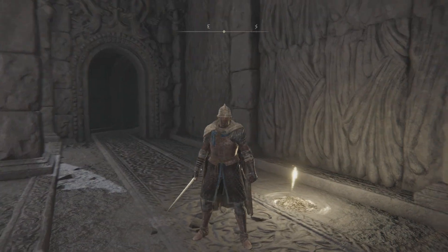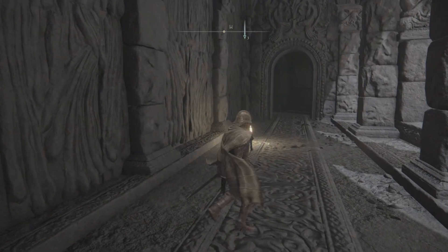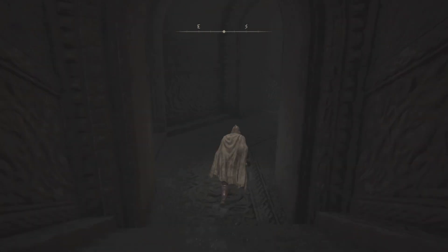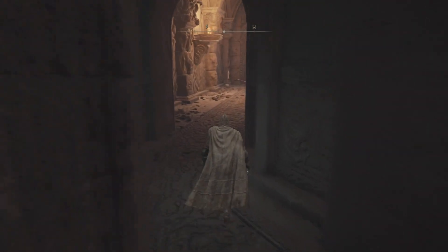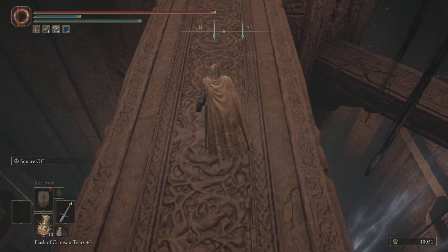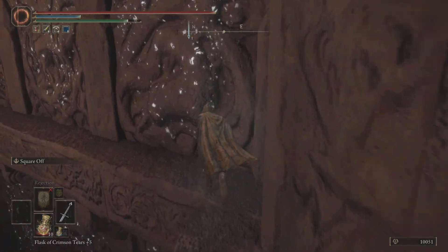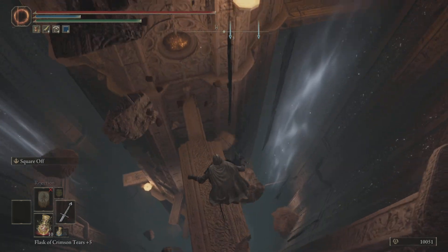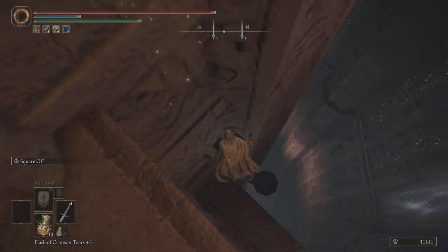That's the way to go up where you can activate Radahn's rune, and this way is to the basement where you have to fight the Godskin Apostle. Then you should get your hands on the Godslayer Sword, which is amazing against Malekith the Black Blade. I'll make a video on that as well just to show you the powers of this sword, but firstly let's just get to it.